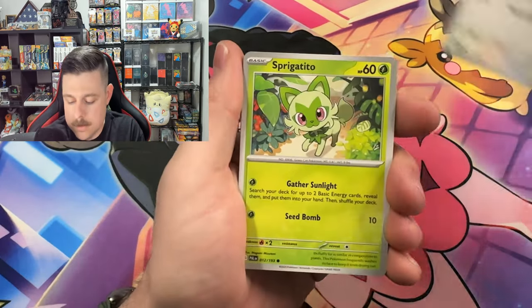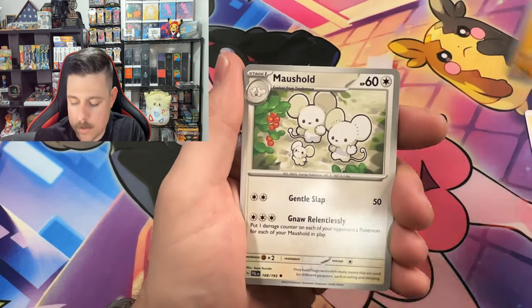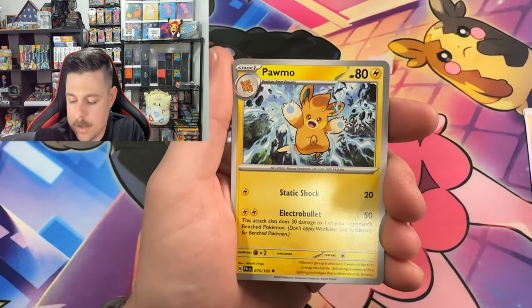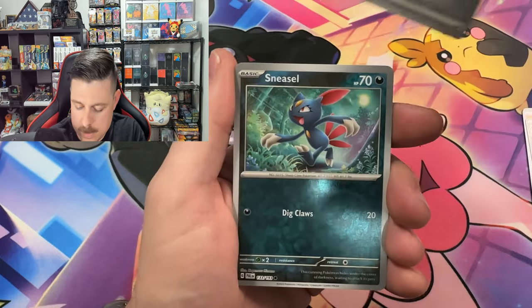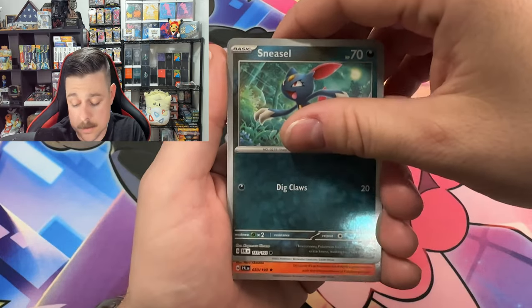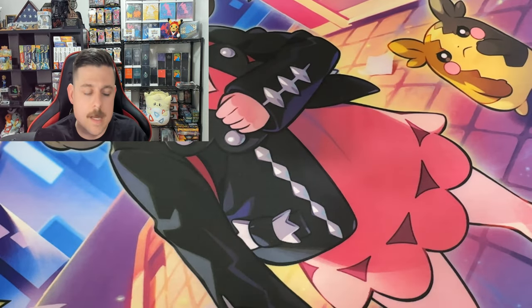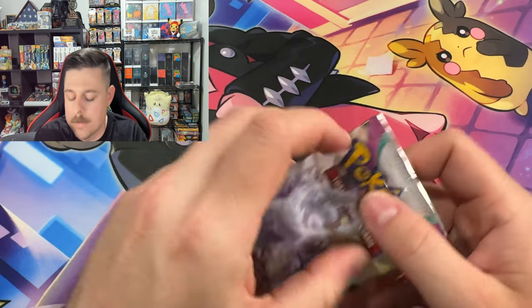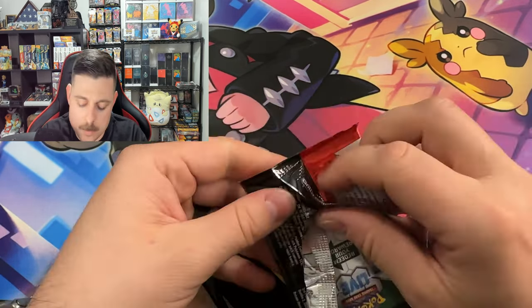For those of you who use code cards, let me know what you guys are getting. I don't know how that correlates to the online game — I'd be curious to see how many cards you get off of those and if they're the same as what's in the pack. I've played the games from Game Boy all the way up to the Switch but never done the online TCG, so I'm kind of curious to see how that works.